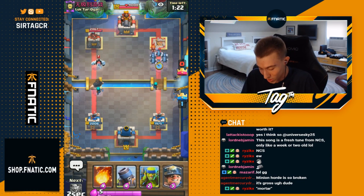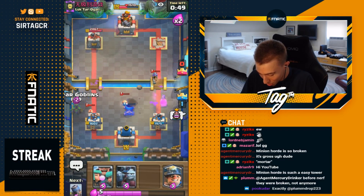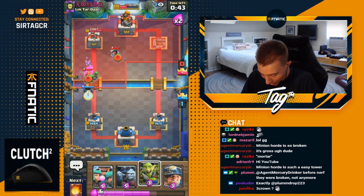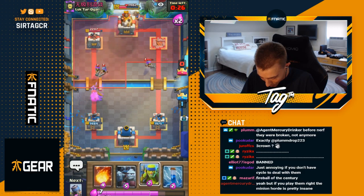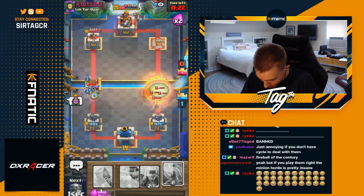I'm gonna go for another Minion Horde — that should still shred the Pekka. I'm gonna Fireball those minions. Go for another Mortar, go in for Goblin Gang, play a little bit more offensive. Also going in for a Miner. He goes in for a Zap, but as soon as that Bandit gets closer to us, we're gonna be vibing. Miner's on top of the tower — it's really hard for him to defend against the Miner and the Mortar when he's down Elixir. GG, well played and peace out, Girl Scout.